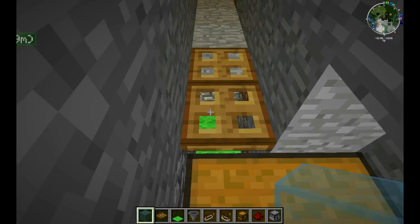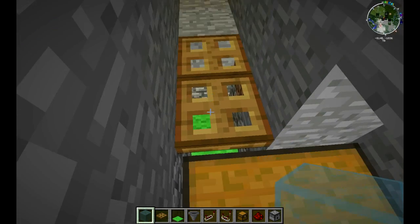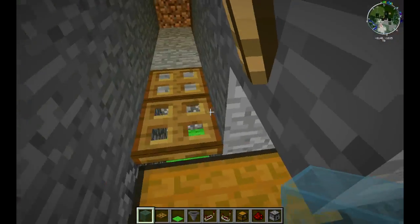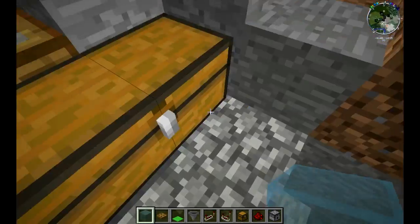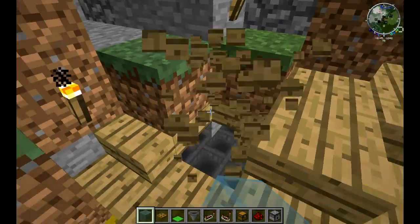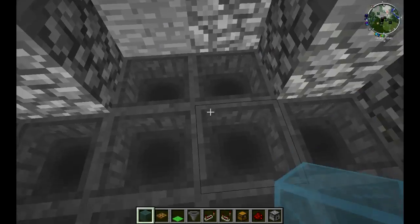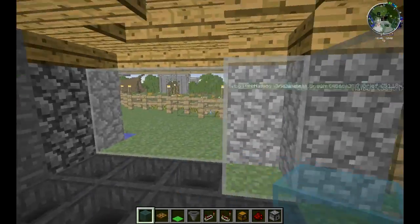You might need to restock it every once in a while because some servers have it so that your mobs despawn. The MCMMO plugin we use here does that too — it makes them despawn after a while and drops their meat and feathers. I'll show you how to make that. On the other side, this is where it comes out — it shoots here, hits this block, spawns more chickens.